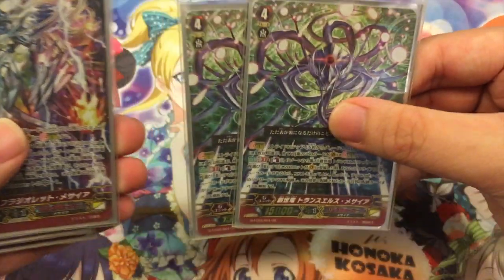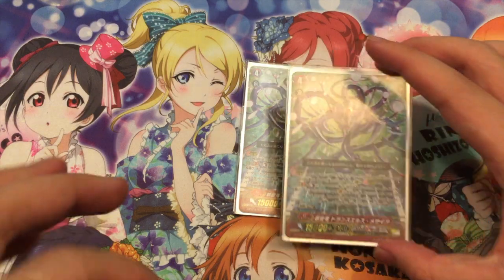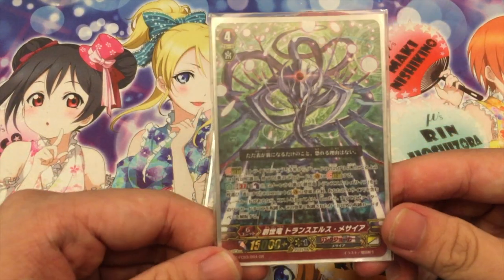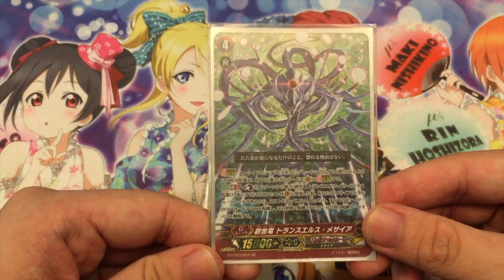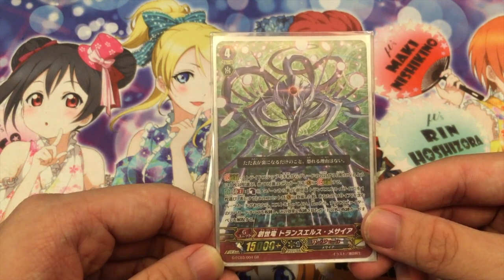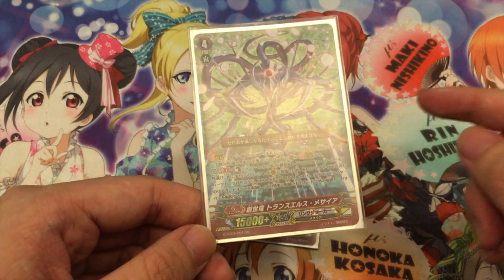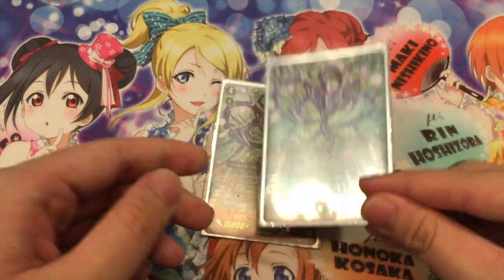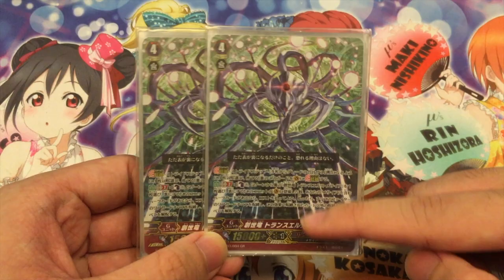Next is 2 of this — I'm not sure of the exact name, let's call it Water Messiah. What it does is Generation Break 2, Counter Blast 1 and Persona Flip. After that, when it's placed on the Vanguard Circle, everything becomes the opposite effect — all cards on the field that are not locked become locked, while cards that are locked become unlocked. You must have a Messiah heart.